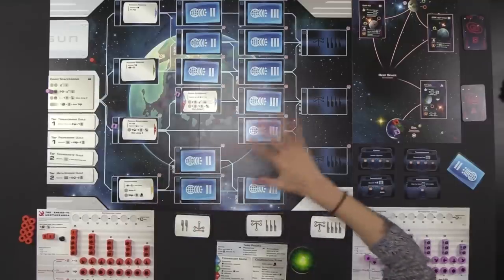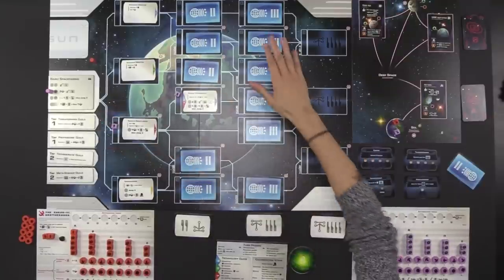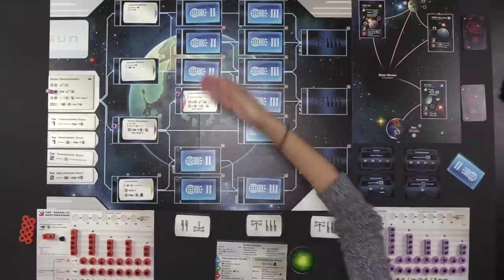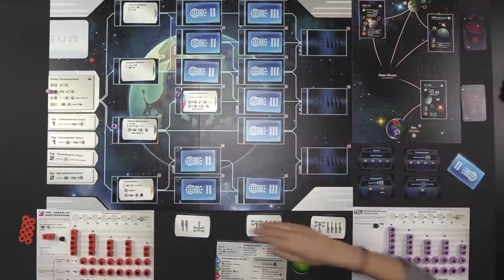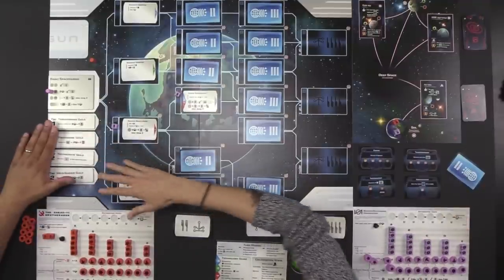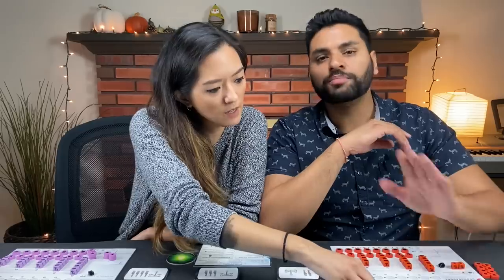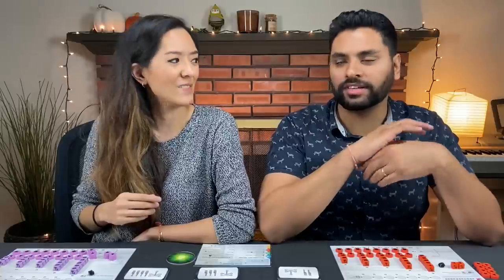There is no space available to discover level three or four technologies initially. You must find them by discovering level two technologies and choosing that specific action spot. If nobody chooses them, there are also these guilds that will get unlocked eventually, giving everybody the ability to do those types of actions.